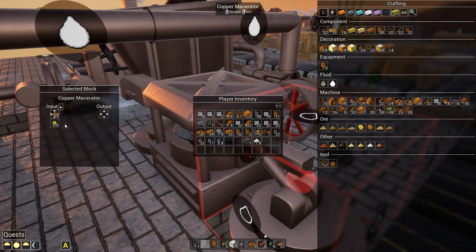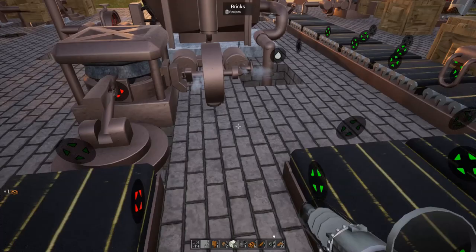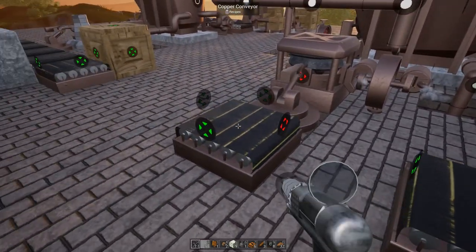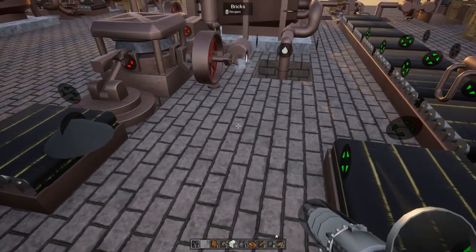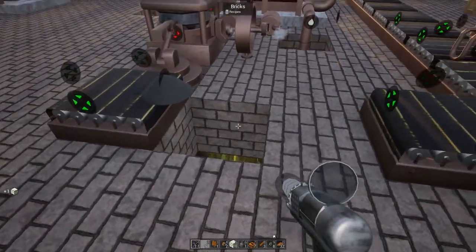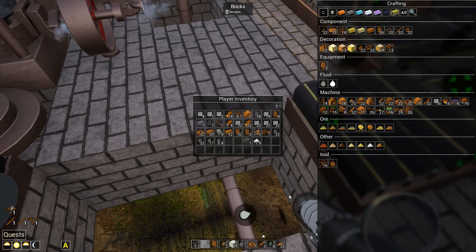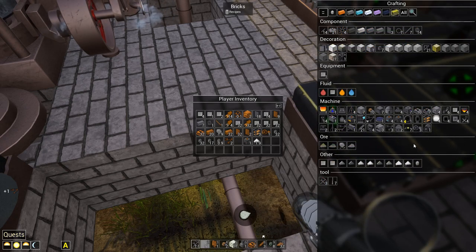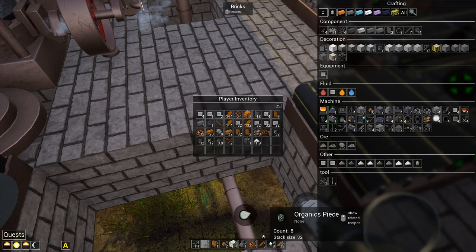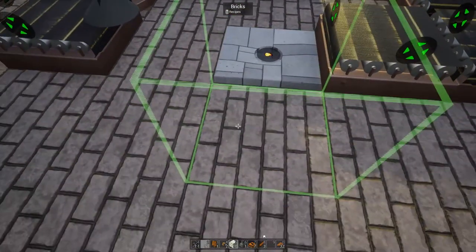That's going to be macerating the copper. As soon as the ore comes in it'll turn into impure dust. I do have to get rid of that pipe, and then the dust goes directly into the furnace. Actually, I was thinking about using a robotic arm - let's do that since you don't need power. Let me make a stone or steel furnace... actually we don't need it.